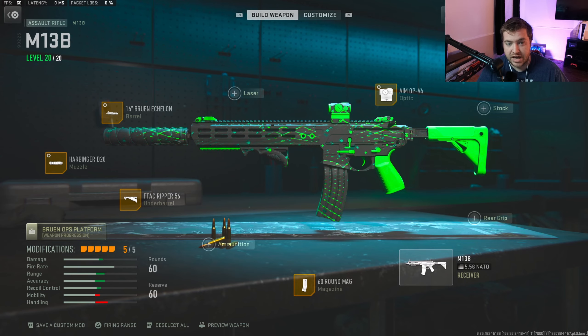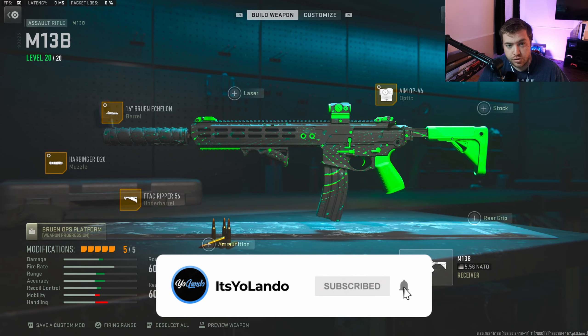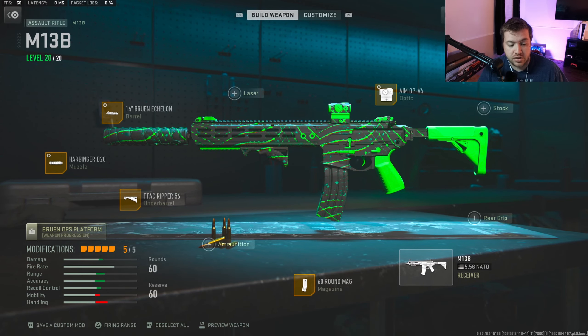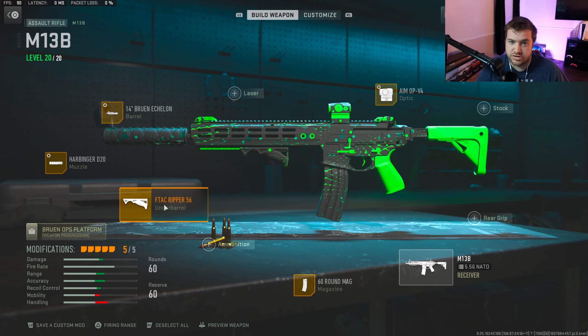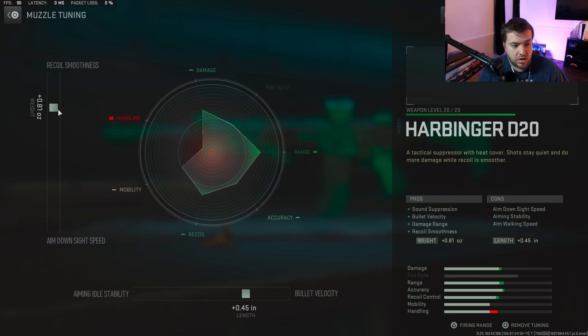Starting off with my number one spot in the assault rifle category, we're going to use the M13B. I think this gun's an absolute beam and it kills pretty quick. Here are the attachments I'm using. I don't have tunings for the F-Tac Ripper 56 because tunings are currently turned off for underbarrels due to a bug. I'm using the Harbinger D20 — I've got it at 0.81 toward recoil smoothness and 0.45 toward bullet velocity.